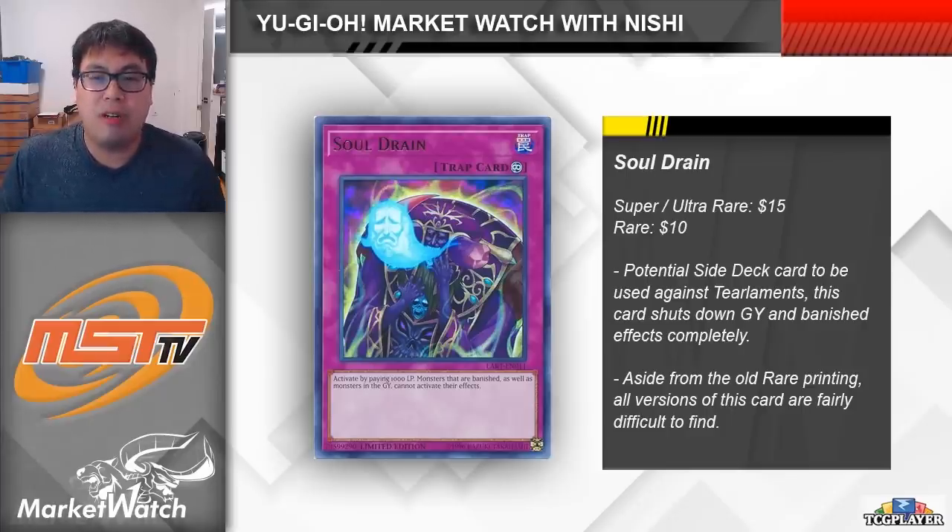Soul Drain was actually limited for quite a while and during that time it didn't see any reprints, so it kind of fell under the radar. Despite having three printings, all of them are fairly expensive. The Lost Art ultra rare and the super rare from an early Astral Pack are around $15 each, and the original rare from Return of the Duelist is about $10. I'd expect this card to be reprinted early in 2023, so if you have extra copies you might want to offload them while they're a solid side deck option.